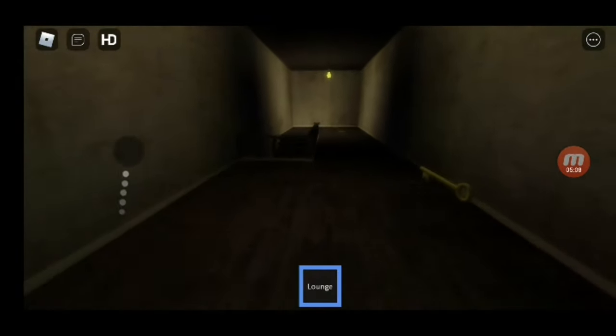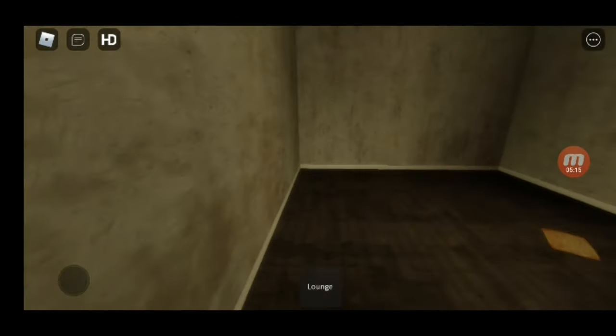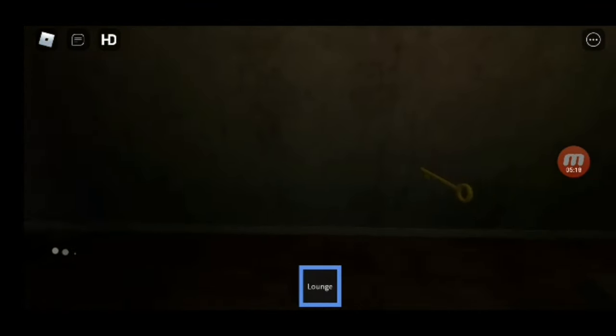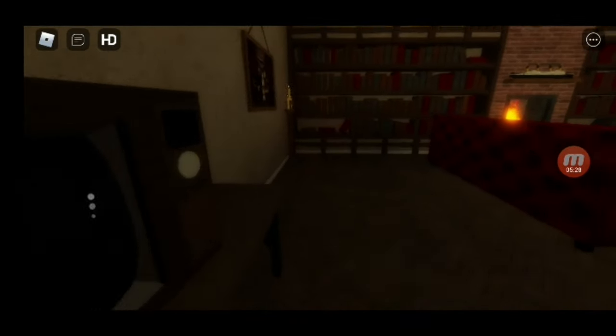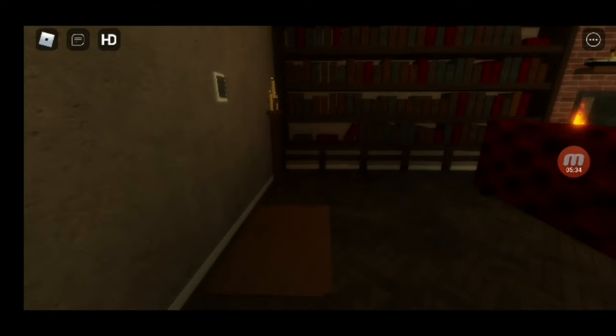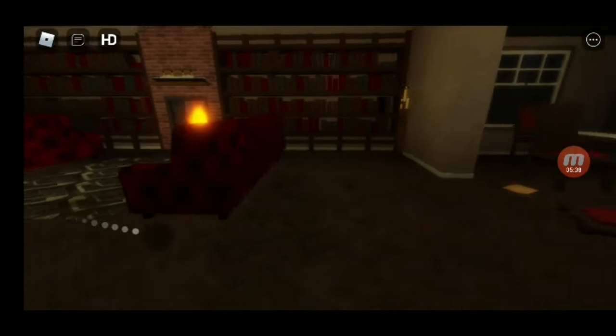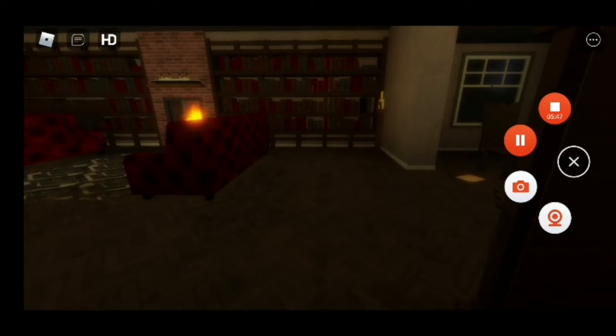If you want to find out what happens next then like and subscribe if you're new to the channel. Next time we will see you in Evelyn and I will carry on from this part. For the last clue, this painting — underneath there's this — and then this door opens. Do you want to find out what happens next? Then come and join me in Evelyn 2, it may be released after a few days. Bye!